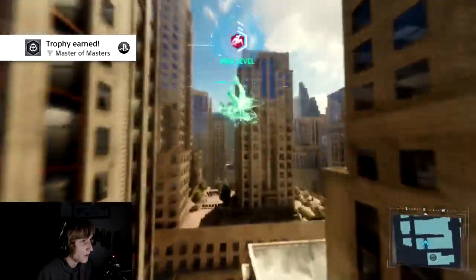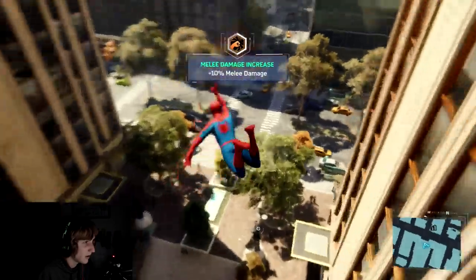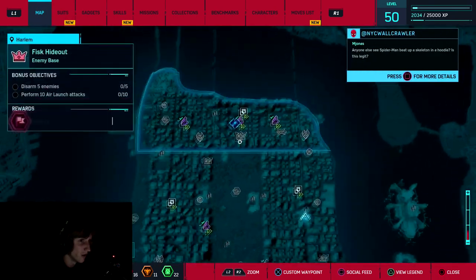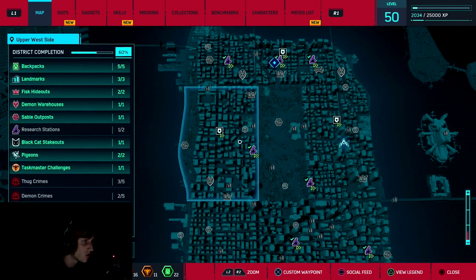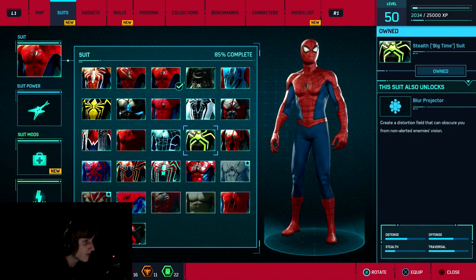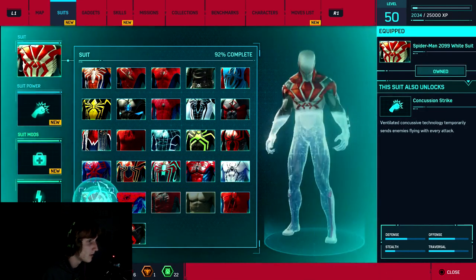I am level 50 — max level. This is just going to be a mini video. I've literally been going around the whole map doing all the stuff, all the side missions, all that fun stuff. I think this is glitched out because it says there's a research station in here, and one research station is supposed to open up once you complete all the others, but it hasn't. I think I have enough to get every single suit, so we're going to get the Spirit suit as well as the Spider-Man 2099 suit.